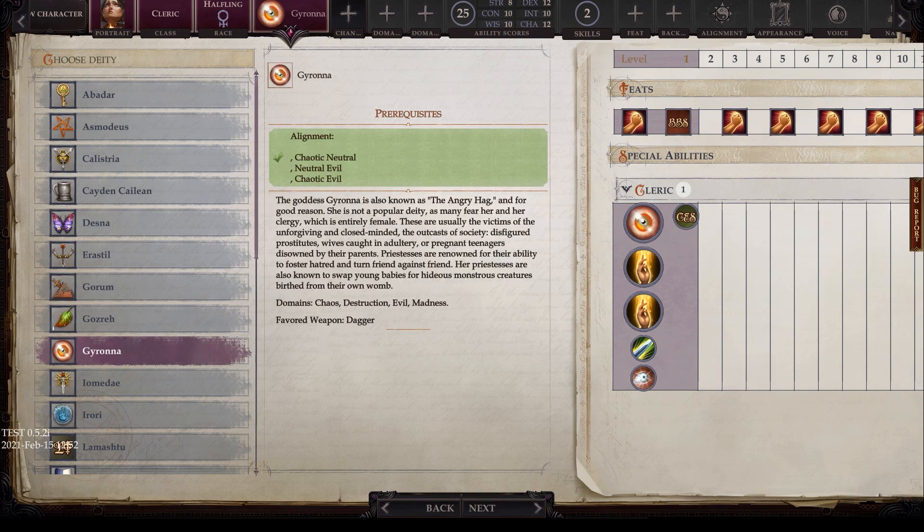Next is Gin Girona, with alignments of chaotic neutral, neutral evil, and chaotic evil. Also known as the Angry Hag, she is not a popular deity, as many fear her and her clergy, which is entirely female. These followers are usually victims of the unforgiving and close-minded — outcasts of society, disfigured prostitutes, wives caught in adultery, or pregnant teenagers disavowed by their parents. Priestesses are renowned for fostering hatred and turning friend against friend, and are also known to swap young babies for hideous monsters. Domains are chaos, destruction, evil, and madness, and the favored weapon is the dagger.